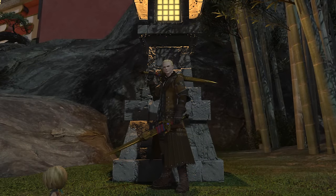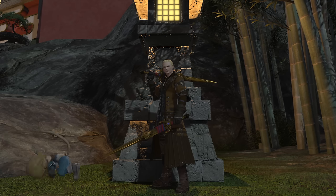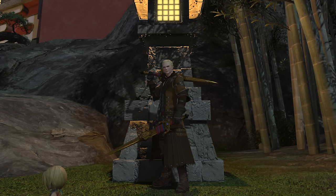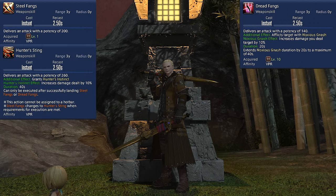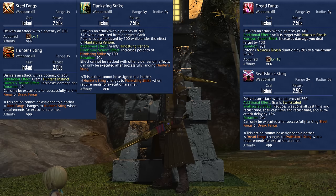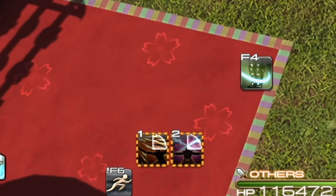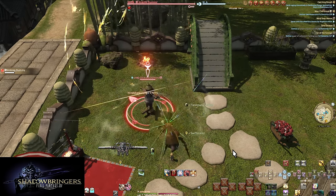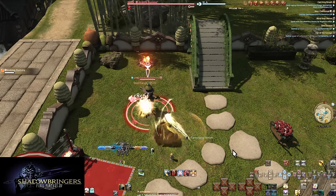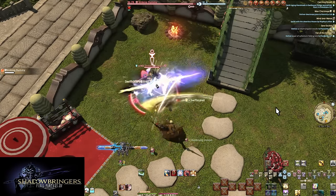Viper is built a bit differently to other jobs, with many actions built into each individual button. Don't panic at what is about to happen. Levels 1, 5, 10, 20, and 30 give us: Steel Fangs, Dread Fangs, Hunter Sting, Swift Skin Sting, Flank Sting Strike, Flanks Bane Fang, Hind Sting Strike, and Hinds Bane Fang. You're not imagining things — this accounts for a whole two buttons. Your main combos are condensed this far and are three-hit combos. It's a lot, but very easy to understand once we take it piece by piece.